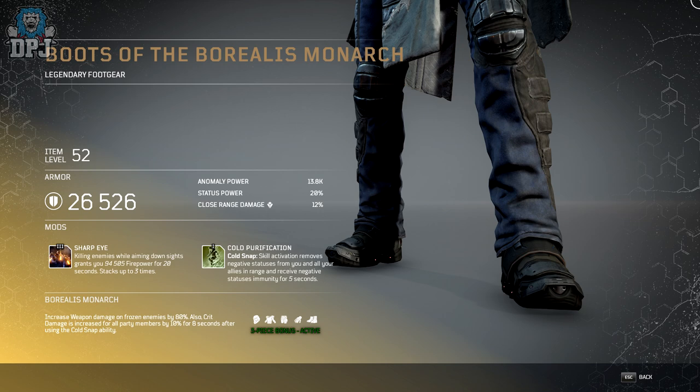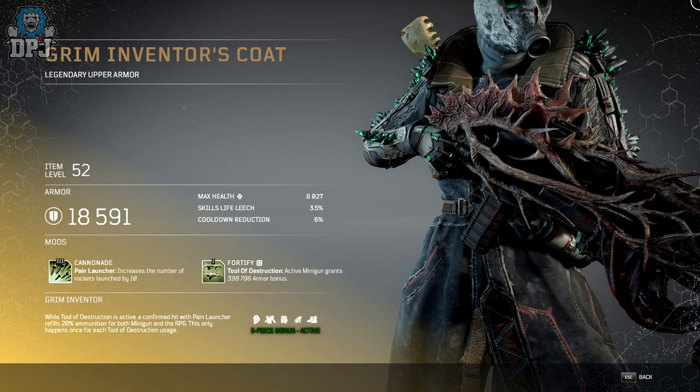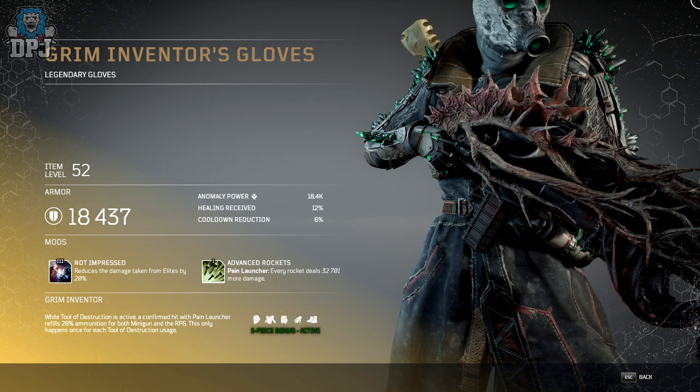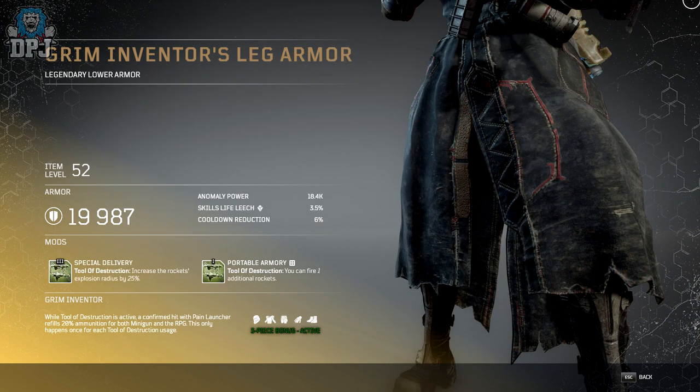The second set is called the Grim Inventor. The Technomancer is probably getting the best looking armor in the game — like a school cross gas mask cross emeralds, I don't even know what that is but it's amazing. The 3-piece bonus for the Grim Inventor: while Tool of Destruction is active, a confirmed hit with Pain Launcher refills 20% ammunition for both the minigun and the RPG. This only happens once per Tool of Destruction usage.